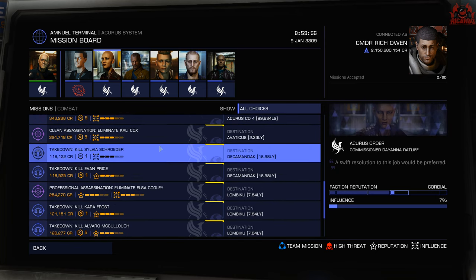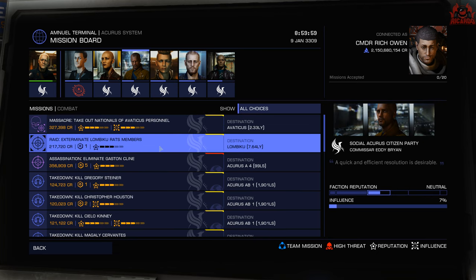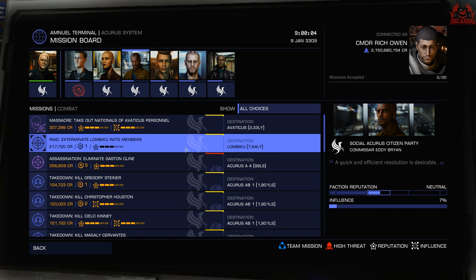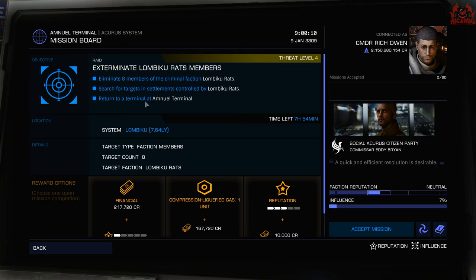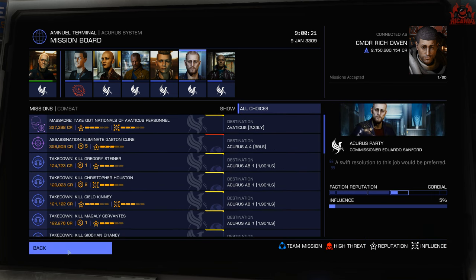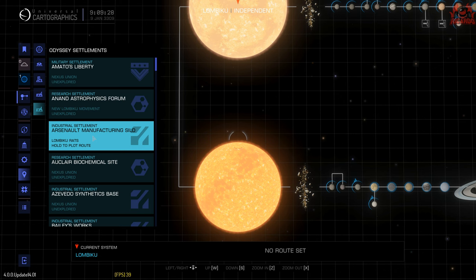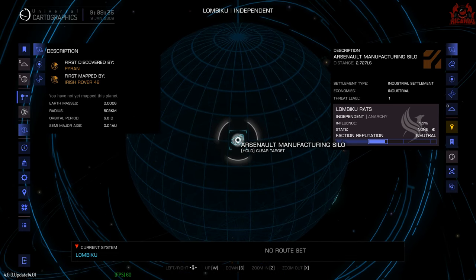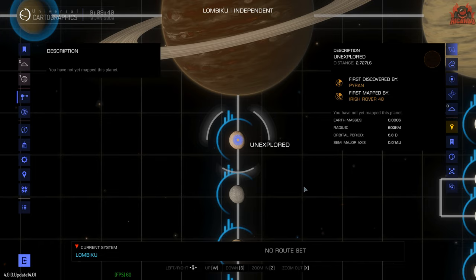In the combat section, we're looking for a raid mission. These raid missions allow you to go in and basically terminate a certain clan or group of individuals at a particular base. Sometimes the mission will just say get rid of eight members of a criminal faction and won't give you a destination. In that case, fly your ship directly to that system, scan the nav beacon, do some scanning, then go to the points of interest and find out which base has that particular faction on it. Once you've done that, fly over to said base.